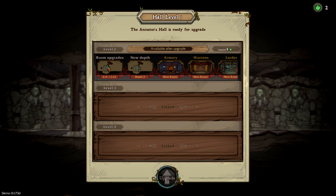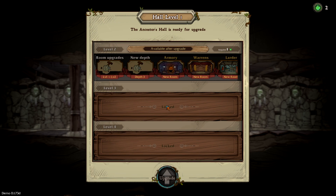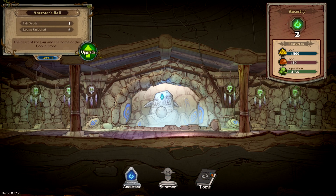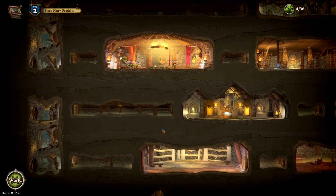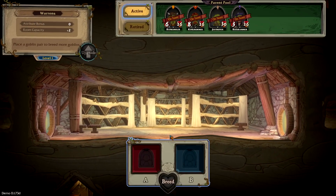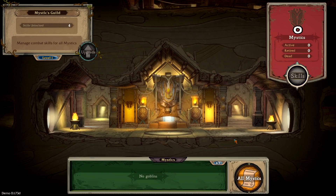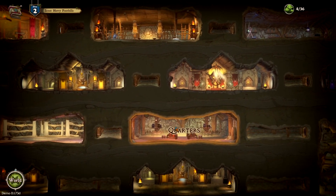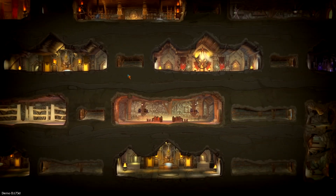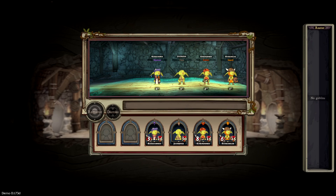The missions use procedurally generated maps so you can keep running them over and over for different loot. In the demo there's only one region unlocked with four quests or areas you can repeat, but I believe there are two other regions not yet unlocked. If you unlock the goblin lair and the other regions and play for a good amount of time, you could probably get around 20 hours out of this game before you've maxed it out — though that's an assumption since a lot of things are still locked.